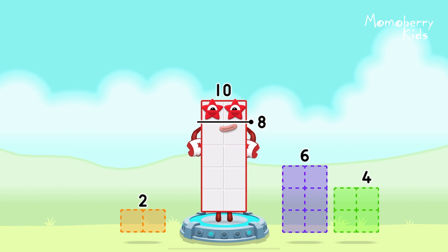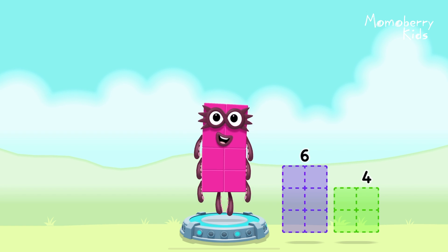Take number blocks away from 10 to leave 8. You got it! 10 minus 2 equals 8.